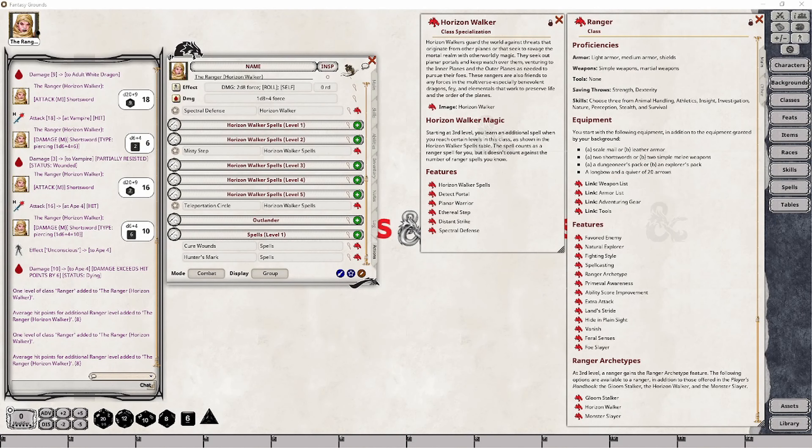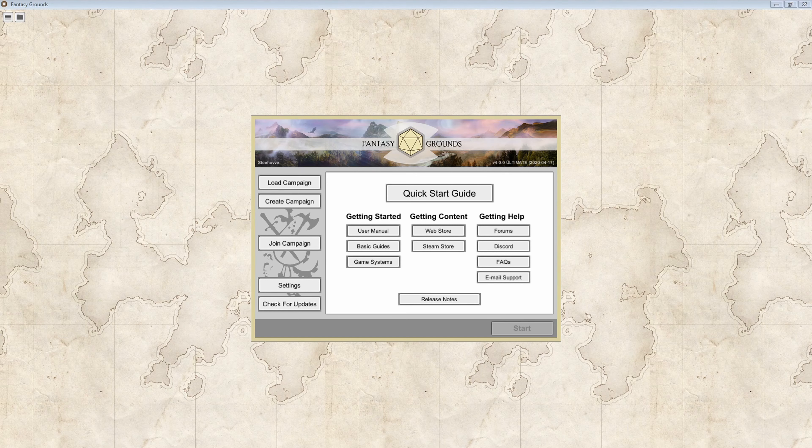I've always loved the idea of the ranger — it's my favorite class to play. The subclass adds a whole new realm, well if you'll excuse the pun, to the available ranger options. It's definitely an interesting take on having the ranger essentially become a planeswalker and act as a guardian for the material plane as well as other planes of existence. Some of the features available with this subclass are extremely powerful and can be badly abused, but I still like the overall concept. I hope you found this video useful and informative, and I look forward to seeing you in the next one.